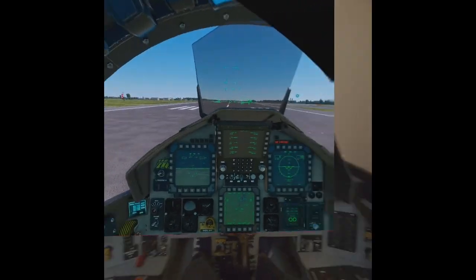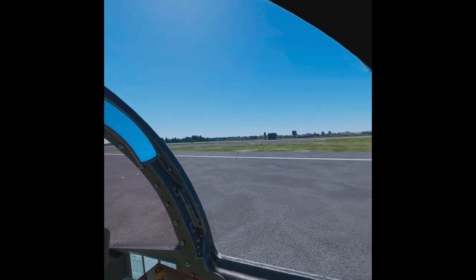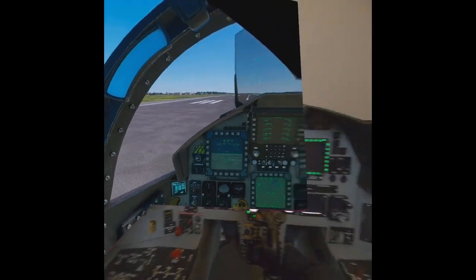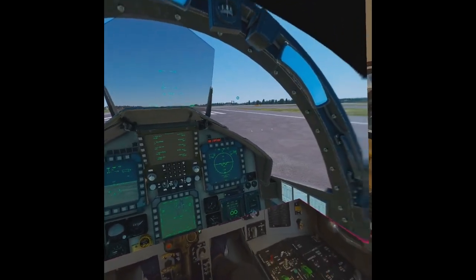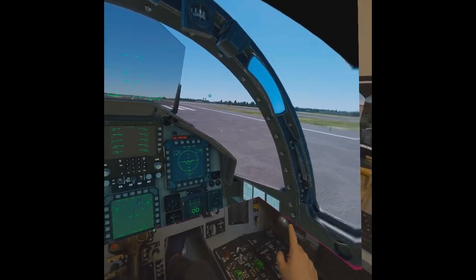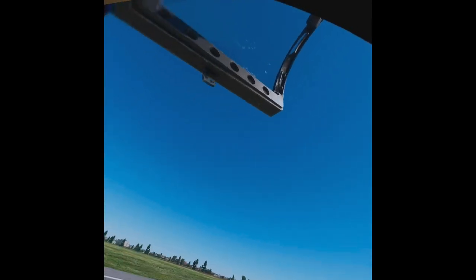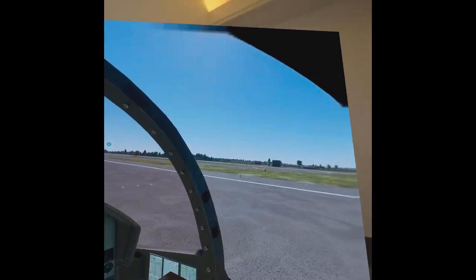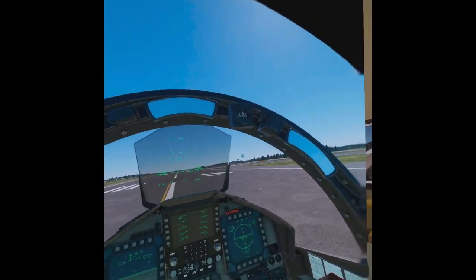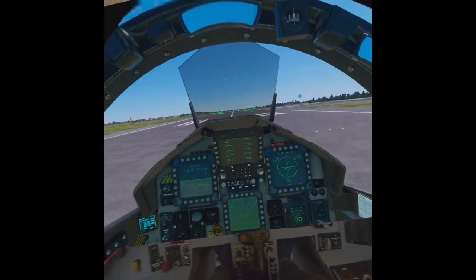MobiFlight — configuration updated, now it's running. To show that some of the basic controls can be mapped even in Microsoft, we can do this. MobiFlight — we'll open up the canopy. Alright, so close. In DCS it will close and then push another one to lock. Anyway, that works.